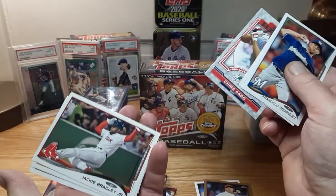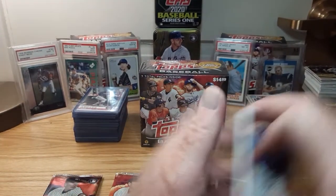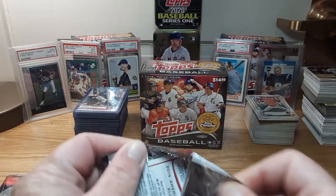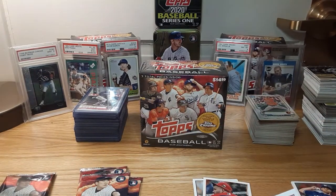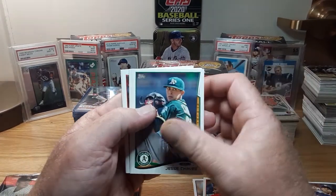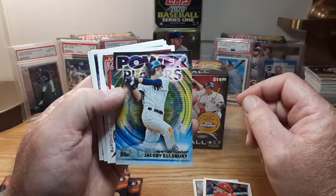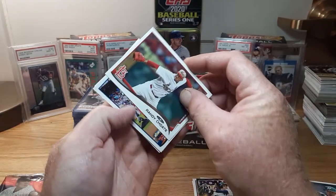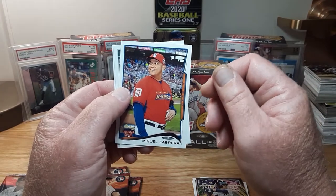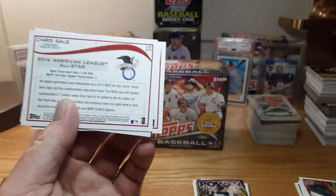Uh-oh, we got a Red Sox — no, that's Jackie Bradley Jr. Not even a rookie. Altuve and Scherzer. Old Jesse Chavez, Logan Schaefer, Johnny Gomes. Jacoby Ellsbury Power Players insert. Got a Randy Choate. I have to go through these later to see if any of them are short prints. Don't forget to check those codes on the bottom of the cards — last three numbers, Google it, it'll give you all the codes.